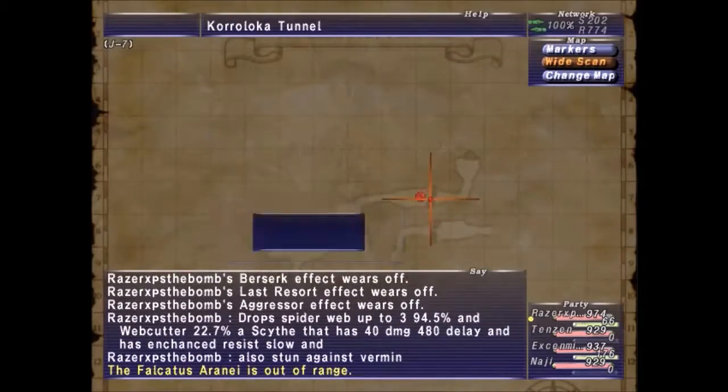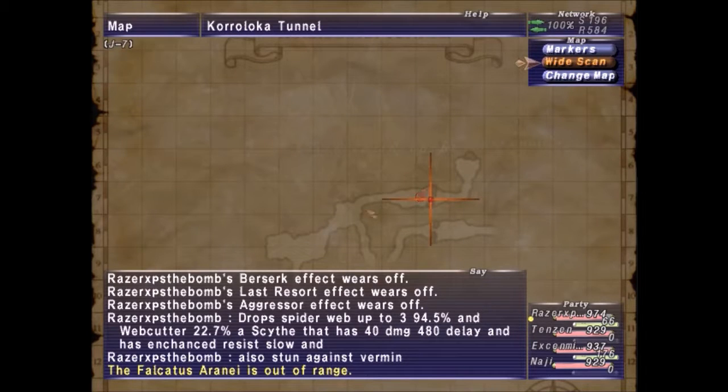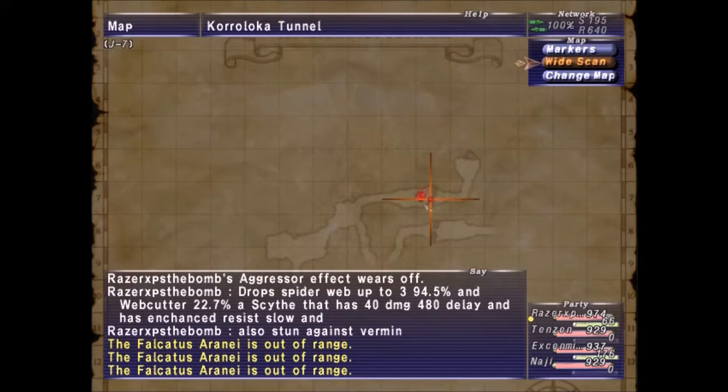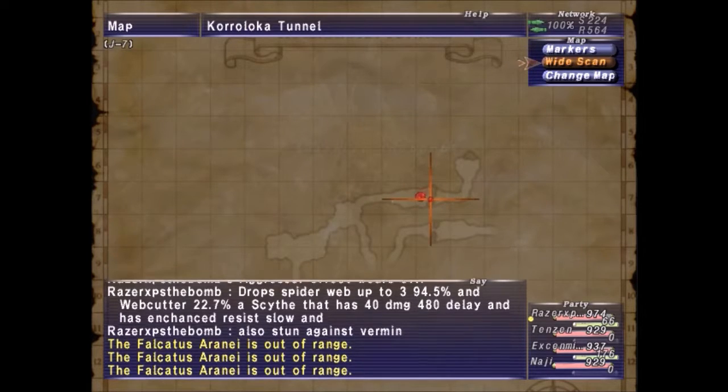Oh wait — first, in order to spawn it, there will be huge spiders all along this path right here. It spawns off the huge spiders, so keep fighting the huge spiders over and over again until Falkatus spawns.